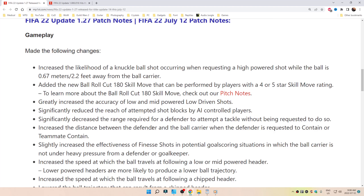Made the following changes: increased the likelihood of a knuckleball shot occurring when requesting a high-powered shot while the ball is 0.67 meters (2.2 feet) away from the ball carrier.